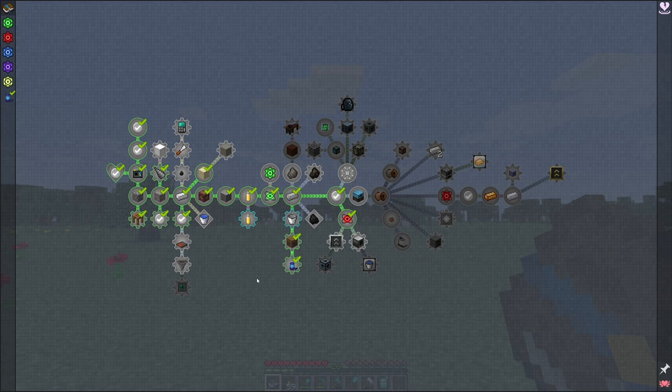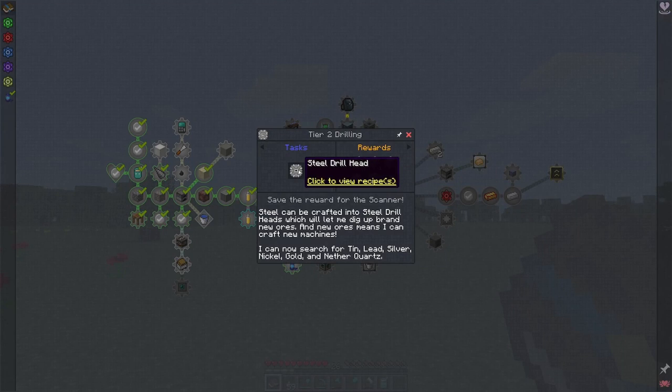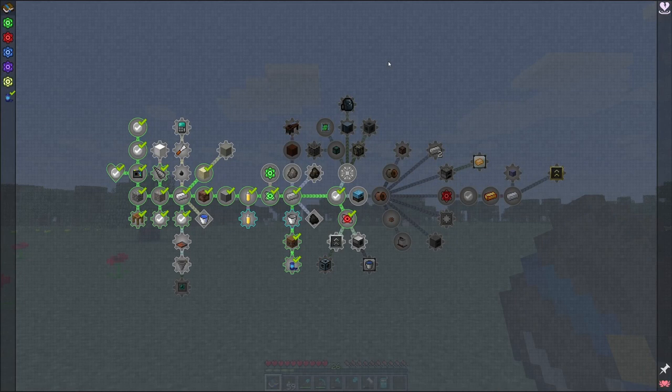We set up a few little things. Today's stream I want to tackle things a little bit differently — I want to at least complete this section over here in order to get a satchel and some cobblestone generation. We already did conduits, so that'll unlock as soon as we do a tier 2 drill — a steel drill head — and then we'll get tin, lead, silver, nickel, gold, and quartz.